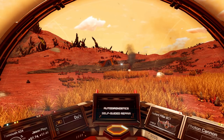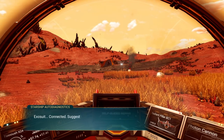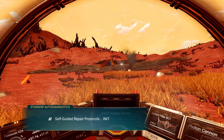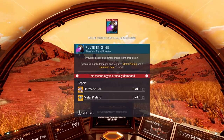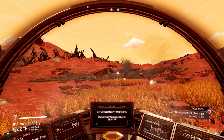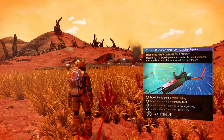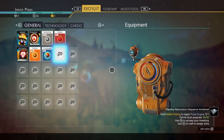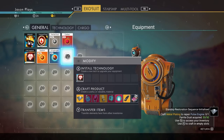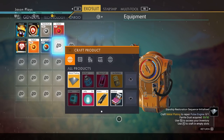We can read the log or connect our exosuit - let's connect the exosuit. The machine says 'exosuit connected - select desired repair path.' We have to fix our pulse engine and we're going to need a hermetic seal and metal plating. To get metal plating, press the select button to open your menu, then hit A on Xbox or X on PlayStation to bring up your crafting menu. You can craft things if you have the blueprints and the required materials.